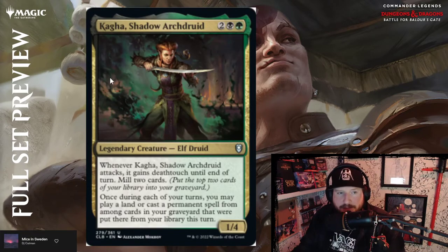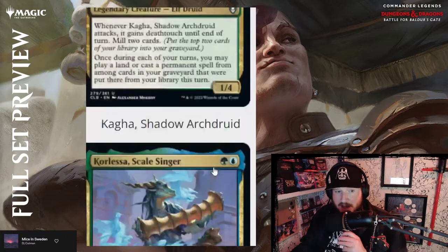Next up, Kagha, Shadow Archdruid — two, black and green for a 1/4 Elf Druid. Whenever Kagha attacks, it gains deathtouch until end of turn and you mill two cards. Once during each of your turns, you may play a land or cast a permanent spell from among cards in your graveyard that were put there from your library this turn. It's a big self-mill strategy — I like it.